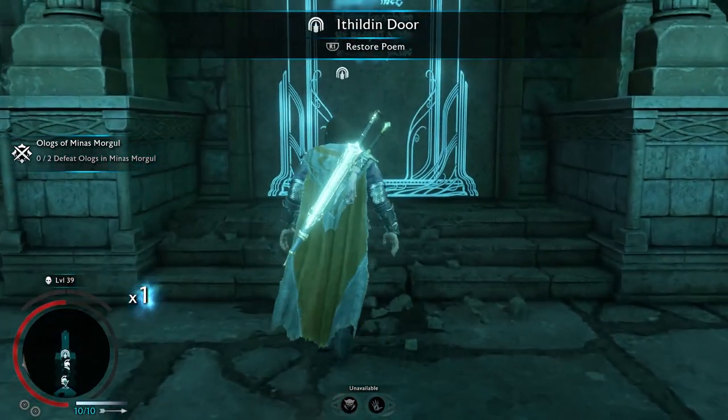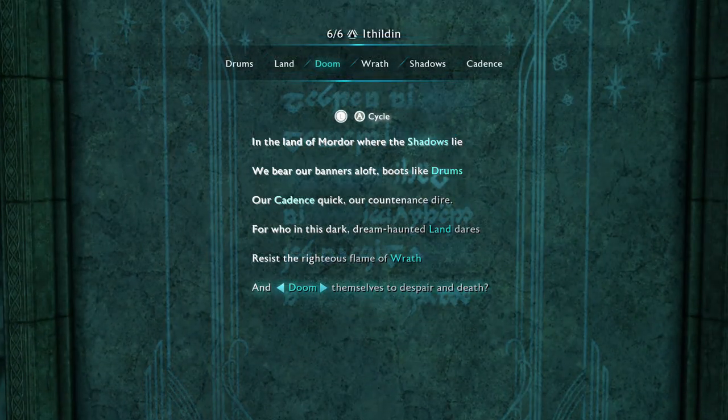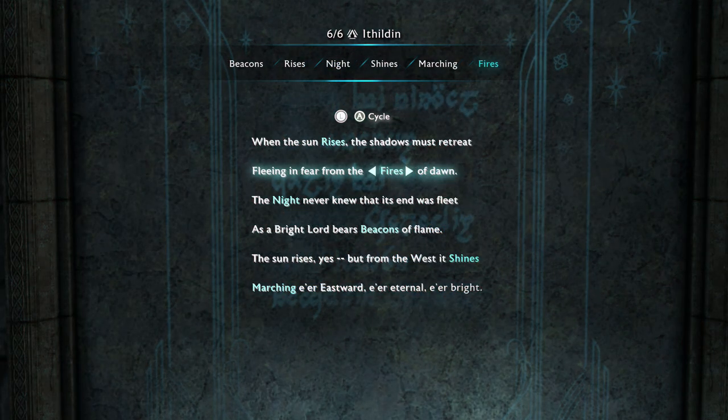Let's run down all the combinations for every region's Elven door, starting with Minas Morgul's door where you get the Bright Lord's Armor. In the poem, you first select Shadows, then Drums, then Cadence, then Land, then Wrath, and then Doom. Pause the video to fully check it out.